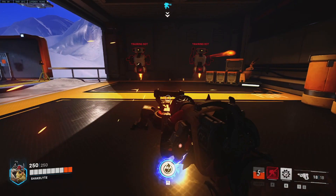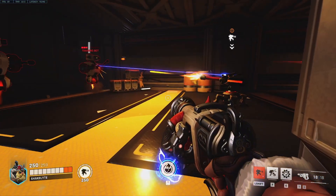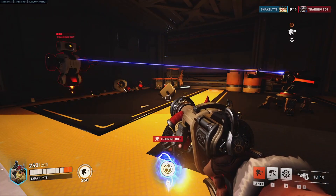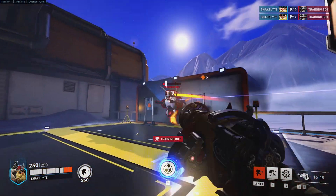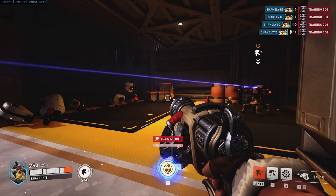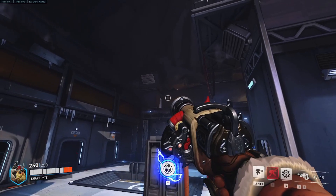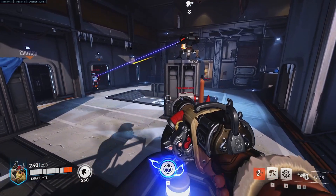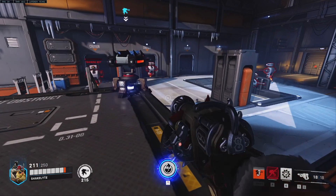Torbjorn can deploy a 250 health turret in the direction he's facing, which arcs with gravity. If you aim right you can land it on top of stuff. The turret will automatically detect and lock onto enemies and start firing shots with 100% hitscan accuracy until that target is dead, out of line of sight, or the turret itself is destroyed or broken down by Torb himself for replacement. If the target loses line of sight the turret will automatically retarget another enemy. Damage per shot is relatively low but it keeps firing non-stop and it can really add up over time.